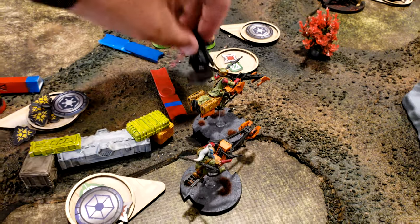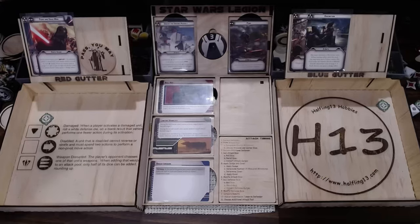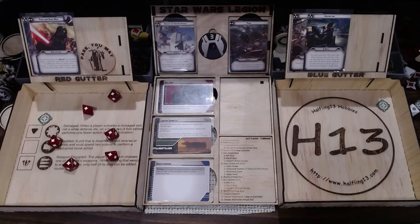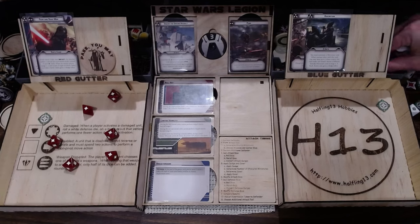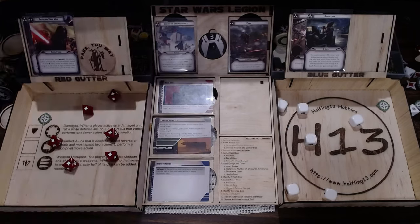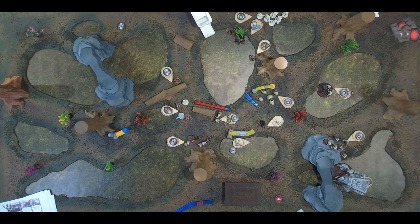And aim, step over here, slice some bikes, then take Force Reflexes. I'll use the surge to get six — so six pierce three. You roll six saves and I cancel the first three. Cover doesn't help you in melee. They're dead — not one save, he hit every roll.